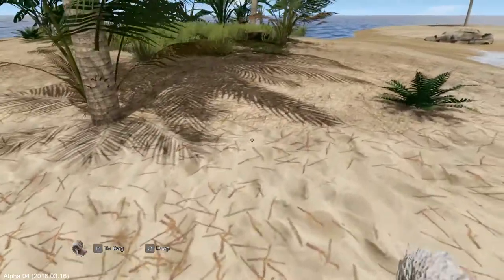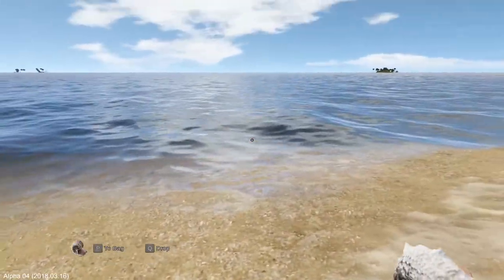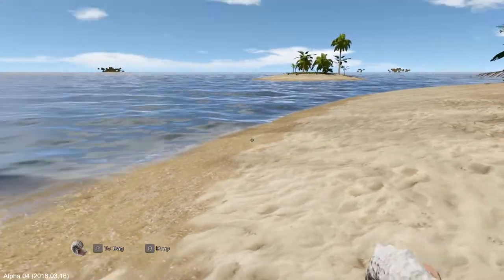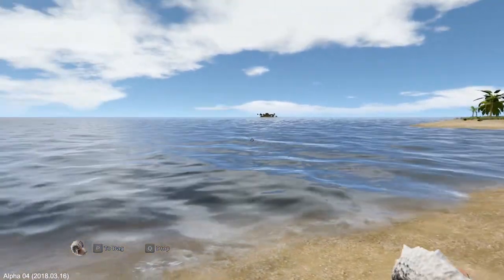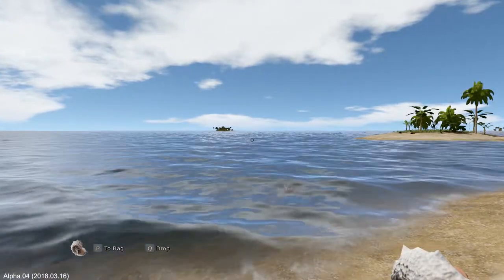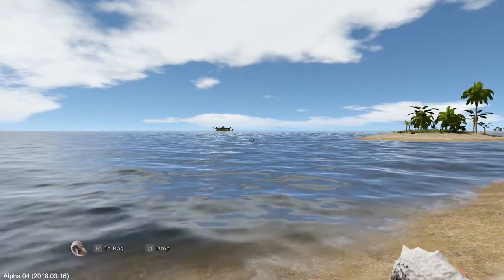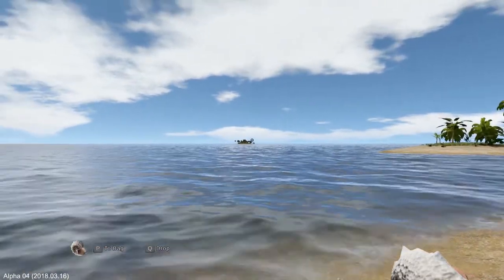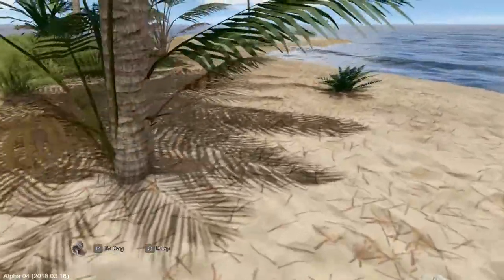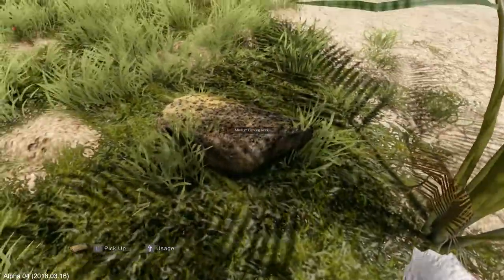One thing important to bear in mind is this game has a mechanic where if you go into water carrying stuff, the more collective weight you have, the worse your swimming will be. It gets to the point where you'll literally walk into the water and just straight up drown — you can walk straight to the bottom of the ocean because you're too heavy to swim. I want to go to that island over there — it looks really cool.